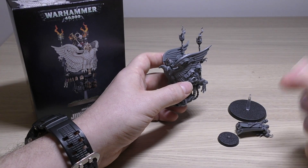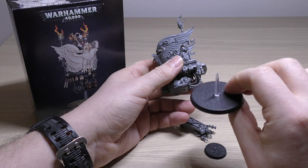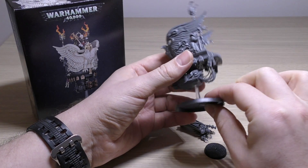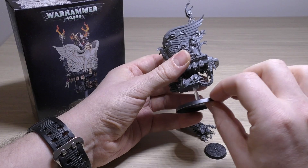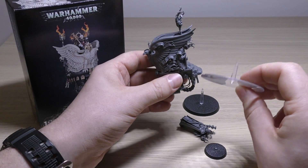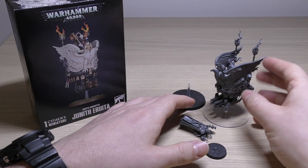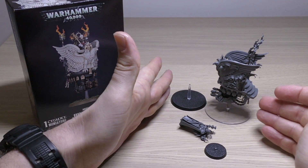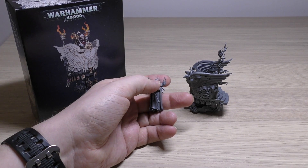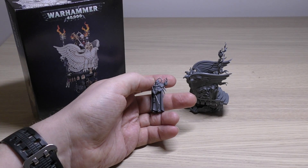You get a couple of base options. This kit comes with a large 50mm base — the same size as the Hospitaller model. You just chop off the bottom of the flying stand and slot it in there, and you can have her flying on that. It also comes with a flying stand and flying base. Bear in mind that you don't get a 25mm base in the box — that's not included, so you'll need to find one separately.